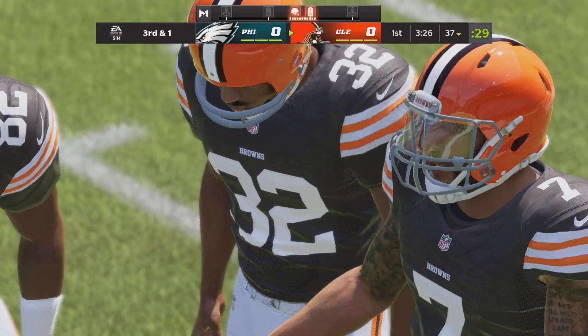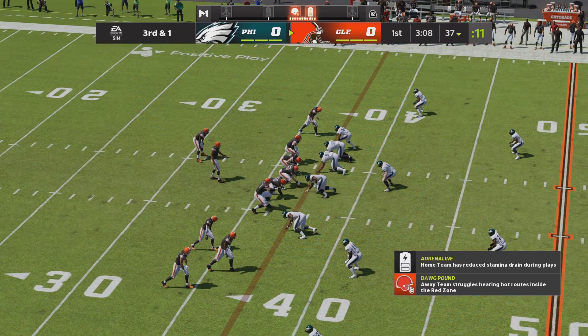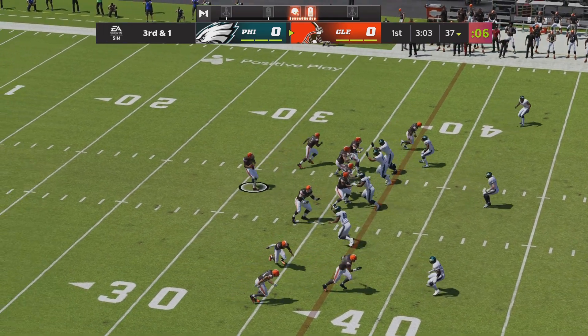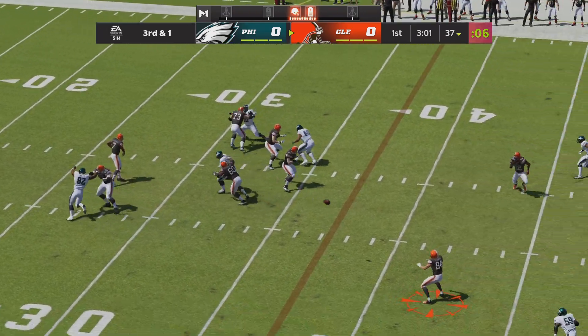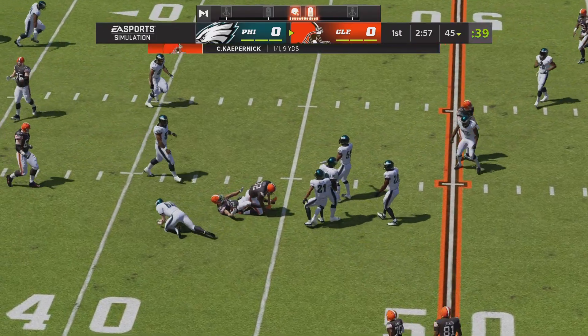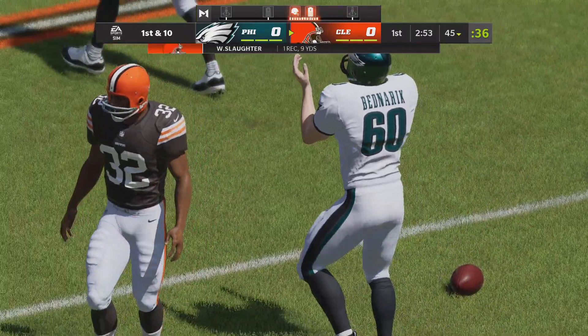That play reminded me a lot of a former teammate of mine. We used to call him the trash man — his ability to sift through traffic and make plays was uncanny, and that's exactly what you want from your Mike linebacker. Kaepernick wants to throw on third and one, and a quick throw here — that's complete. And he is going to have a Browns first down.